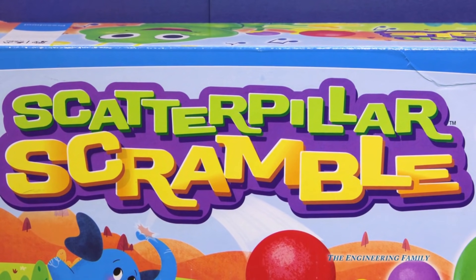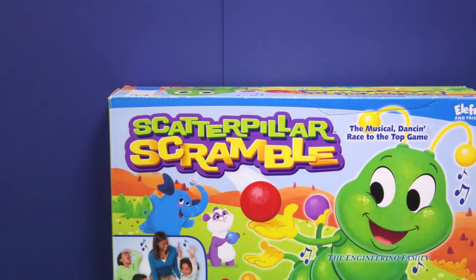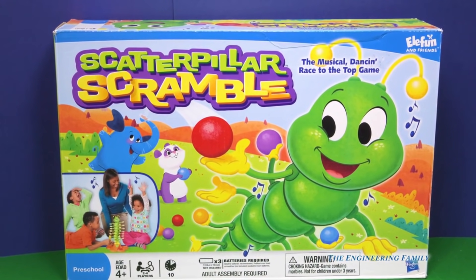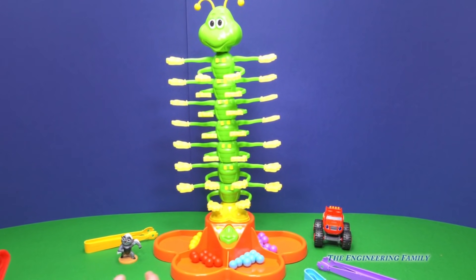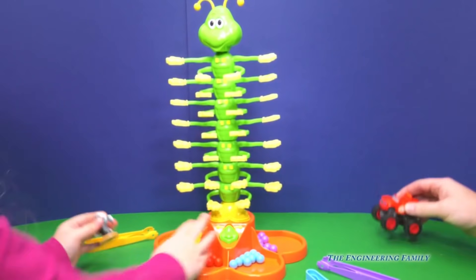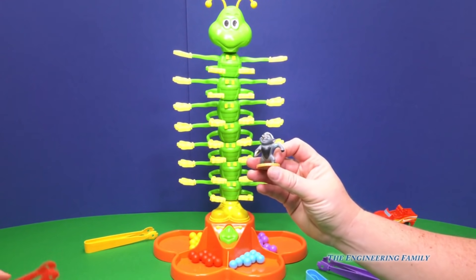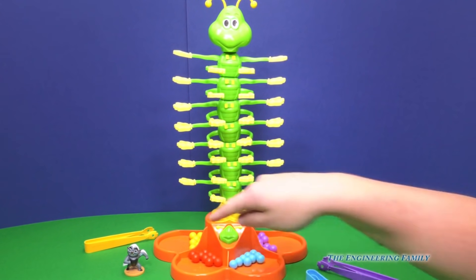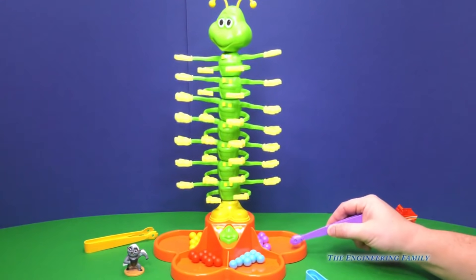Wait a minute — what game is this? Scatterpillar Scramble, right? Yeah! So we've gotta use a Scatterpillar and do some kind of game. Here is Scatterpillar Scramble. I'm gonna be Blaze from Blaze and the Monster Machines. I'm gonna be Bunga — Bunga, get off of there. You're gonna be Bunga from the Lion Guard, right? We've got purple, blue, red, and yellow. We have to start at the bottom and put the marbles on, but it's tricky because he's moving.